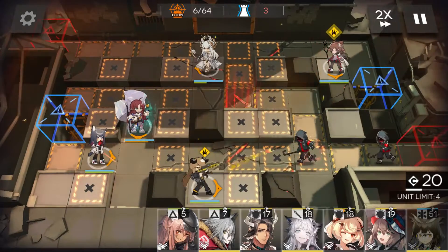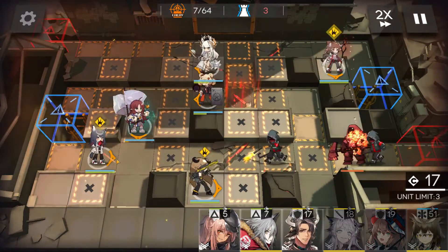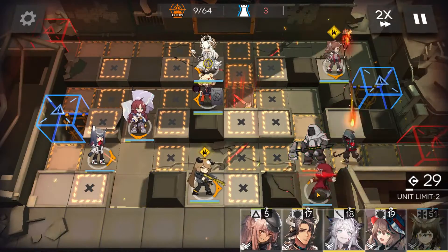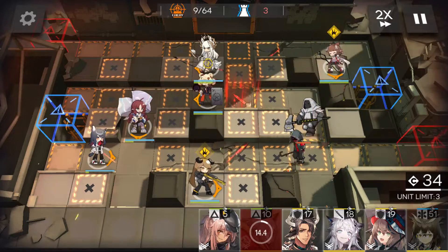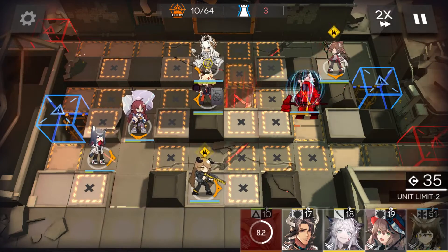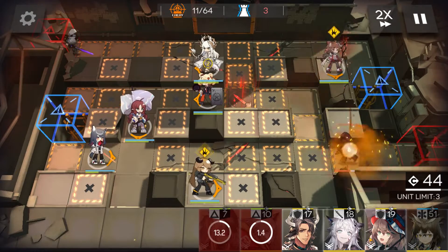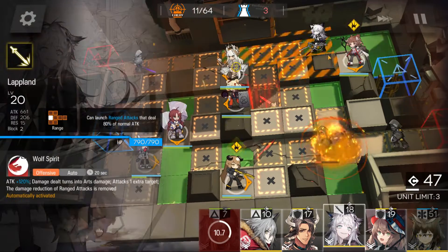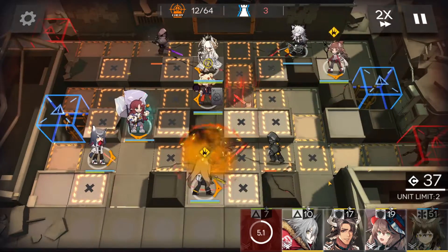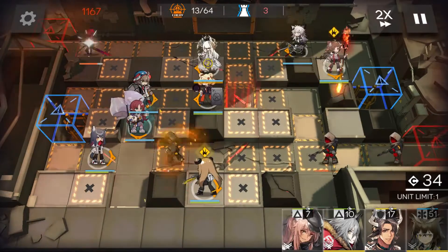Myrtle skill. A healing defender next to Platinum. Texas skill. Red to stun. Myrtle, retreat. Myrtle, Gravel to stall — she can take 3 hits. Retreat. Lapland over here. Myrtle skill. Another defender here to tank hits from the casters.